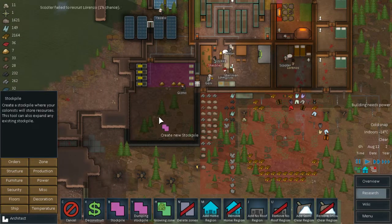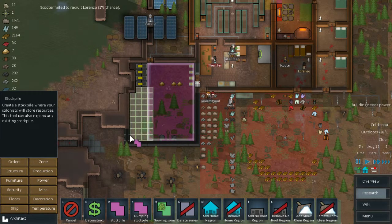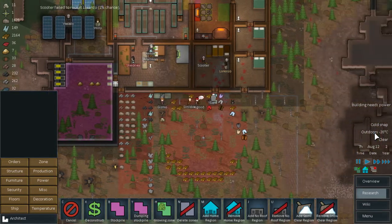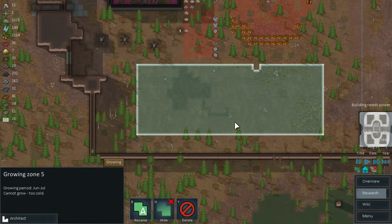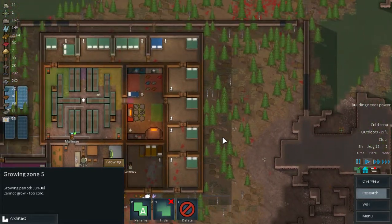We have to finish the zones — we have a stockpile in here that I want to extend for our food supply. We are still in the middle of a cold snap; it's minus 20 outside, it's not nice at all. This growing zone does nothing — it's too cold to grow so we can leave it.